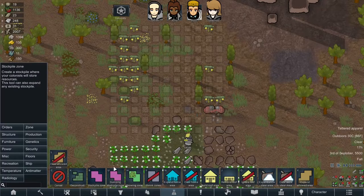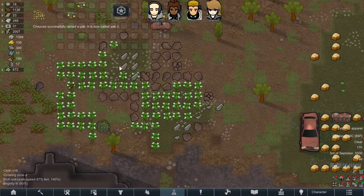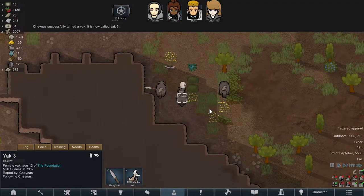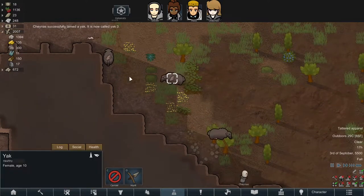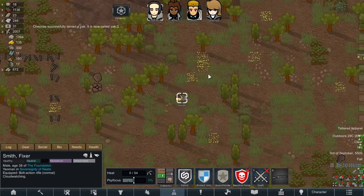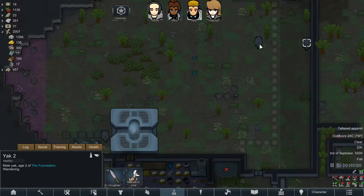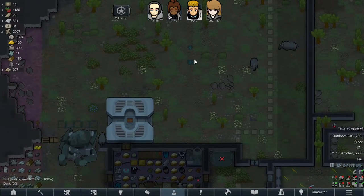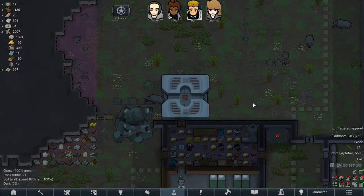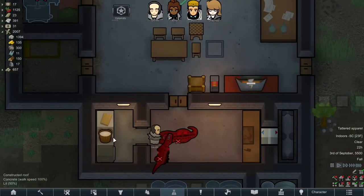Looks like the ambrosia is ready as well. Tamed another yak — well done. Three yaks now, that's really good. Love to get the last two as well but won't be too picky. We've got a male and two female yaks, which means we can also breed yaks now provided we can keep them alive. And we get milk from yaks as well — fantastic.